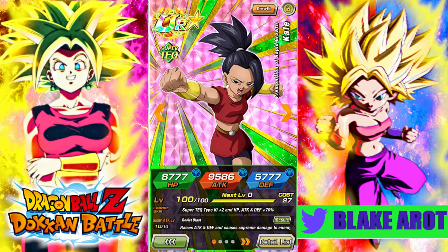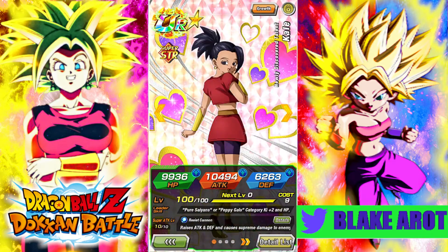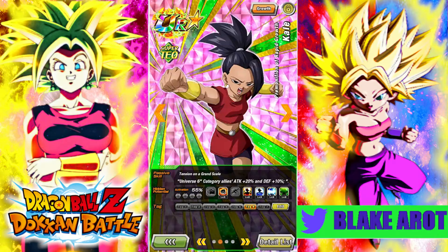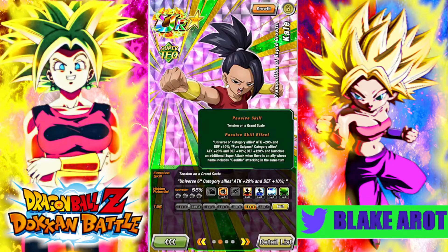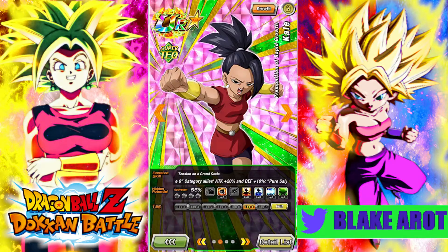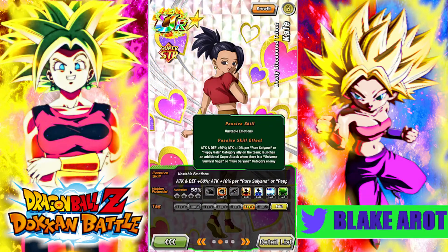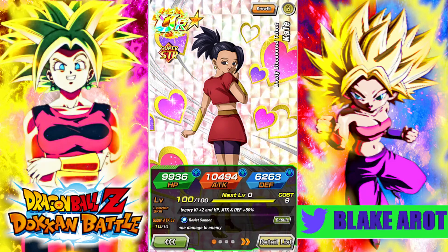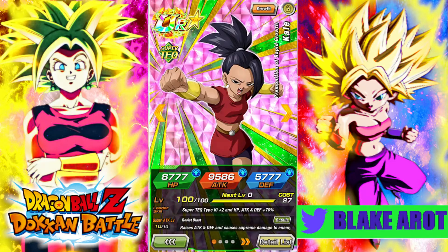The TEQ one is a support type unit for Kale, Caulifla type units, and Kaba type units. The STR one does additionals and she can hit decently hard. Both of them are 55% potential system. Both of them do actually get the level 5 free crit. The TEQ one also gets defense, and the STR one does the additionals.